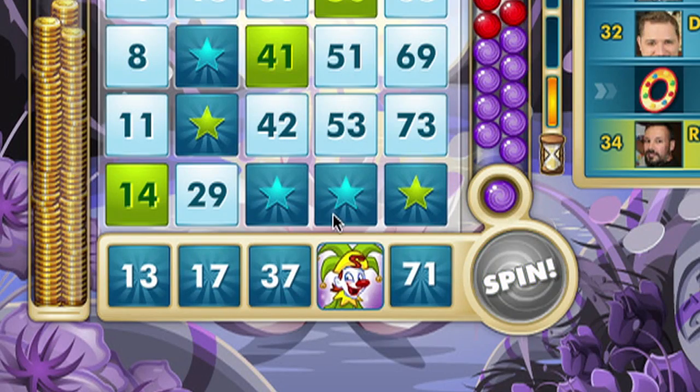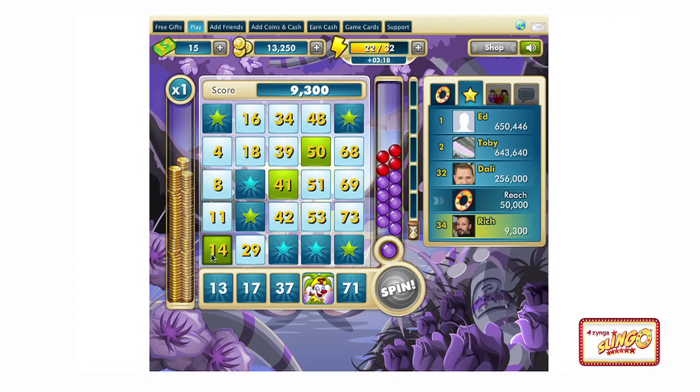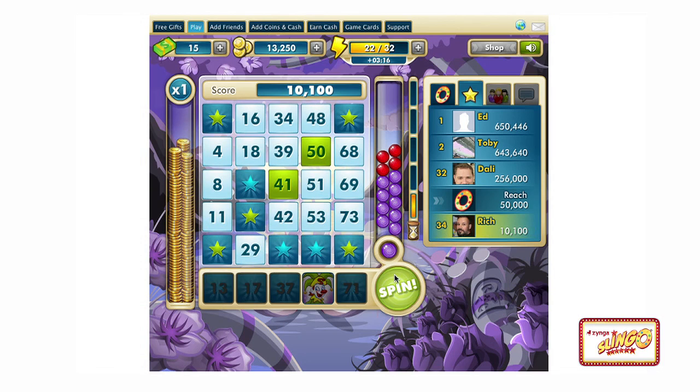The faster you play, the more bonus points you're going to get. The Joker is a wild card that lets you pick a number from the column above. You want to think about how you play the Joker to maximize your chance of getting Slingos, double Slingos, triple Slingos.